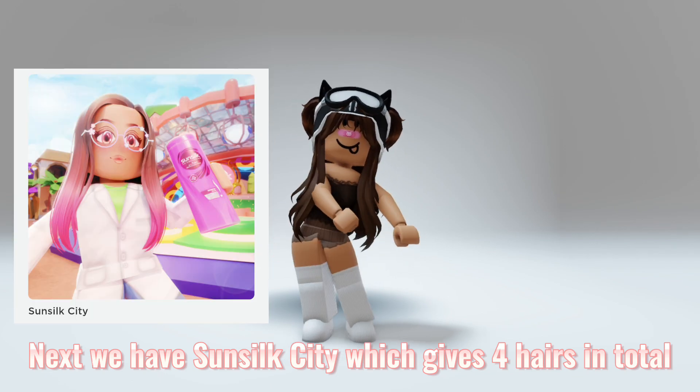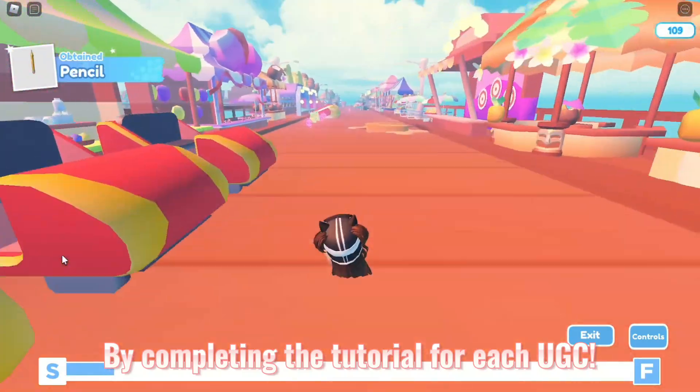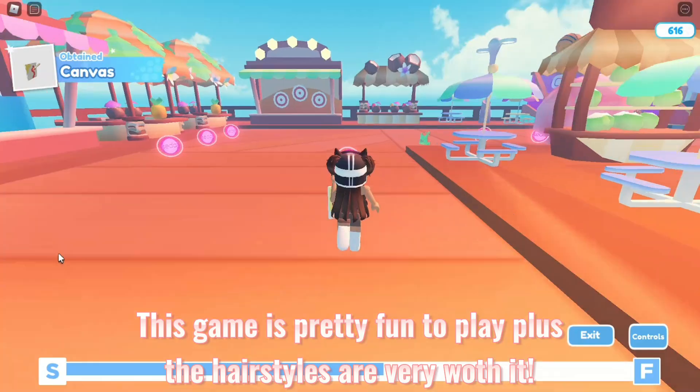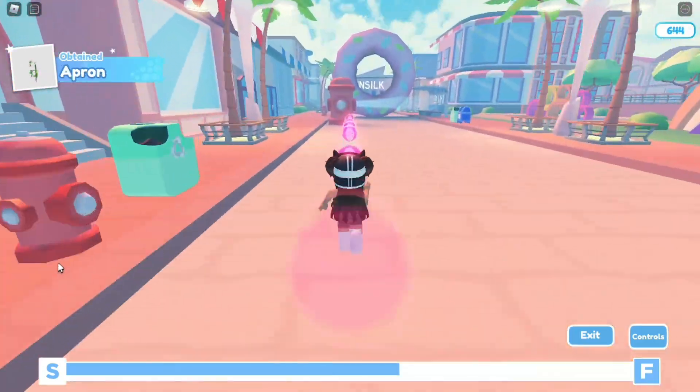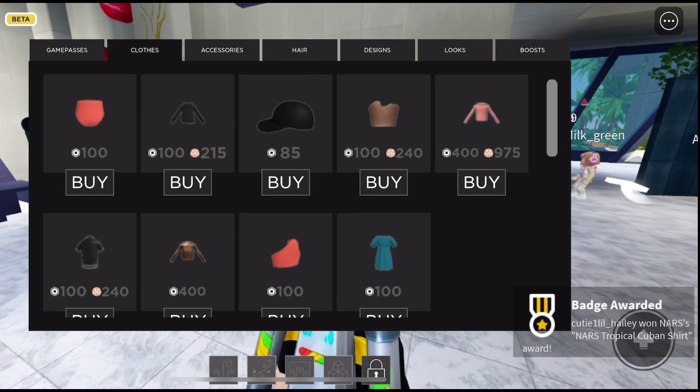Next, we have Sunsilk Island, which can give you 4 hairs in total by completing the tutorial for each hair. This game is pretty fun to play, plus the hairstyles here are very worth it. After you receive the badge, the items that you buy will be in your inventory right away.